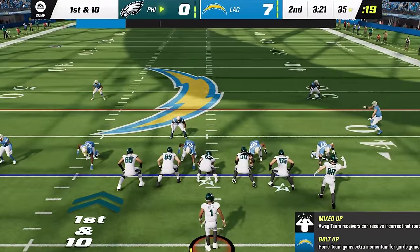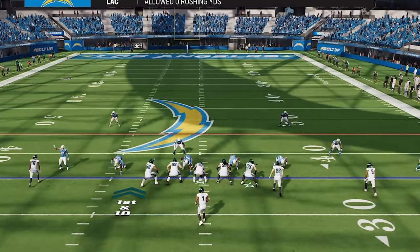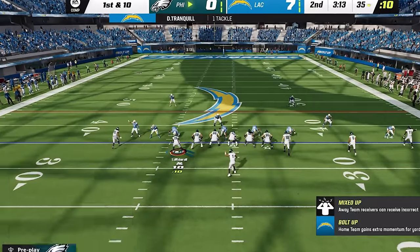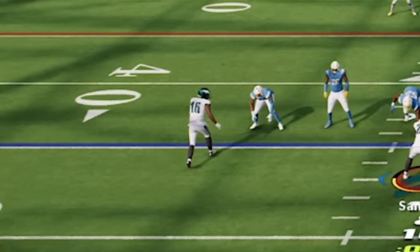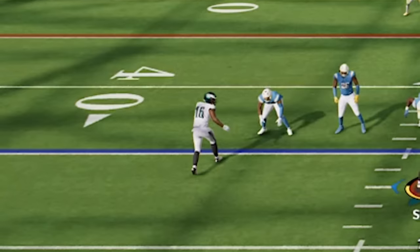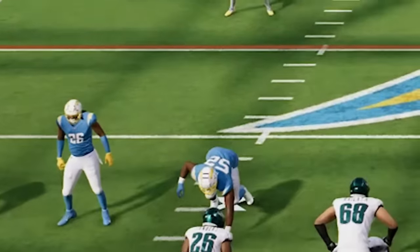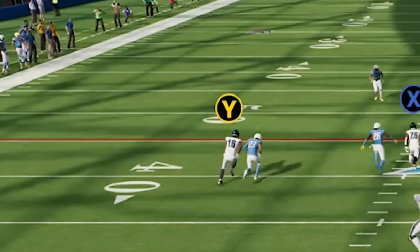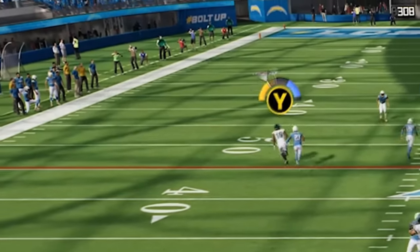Last but not least, we have cover 2 man. The safeties are off in their own world because they're responsible for an area rather than a receiver, so they won't be aligned in front of anybody. The easiest tell is the cornerbacks — no other defense looks like this, with cornerbacks down pressing right in the receiver's face. That's because in cover 2 man, their job is to redirect the receivers towards the safeties, and they can afford to be more aggressive because they have over-the-top safety help on both sides.